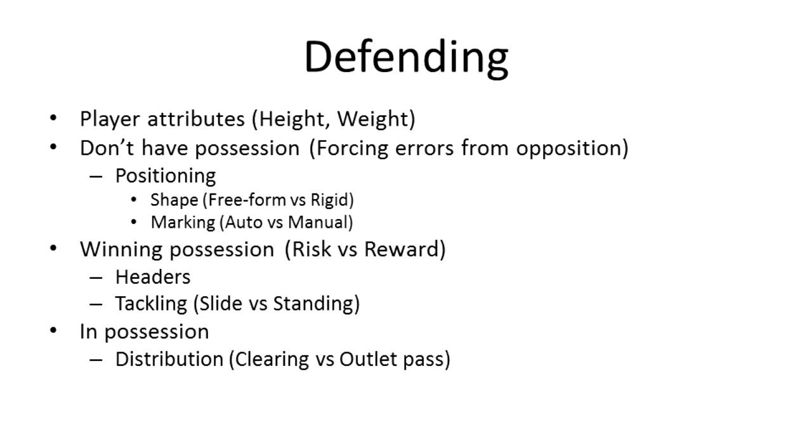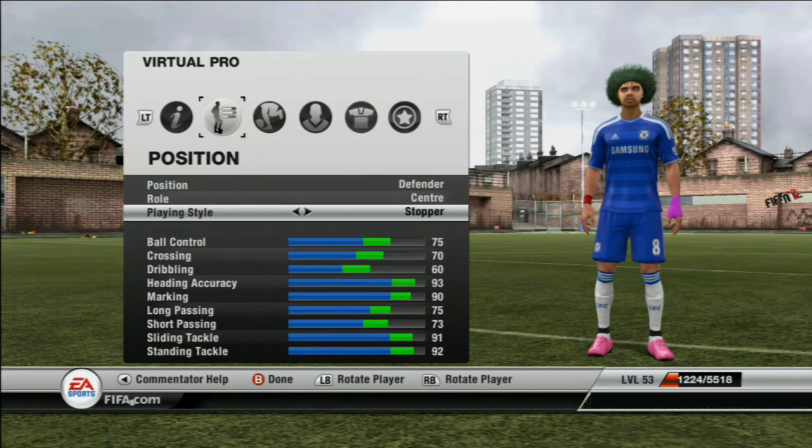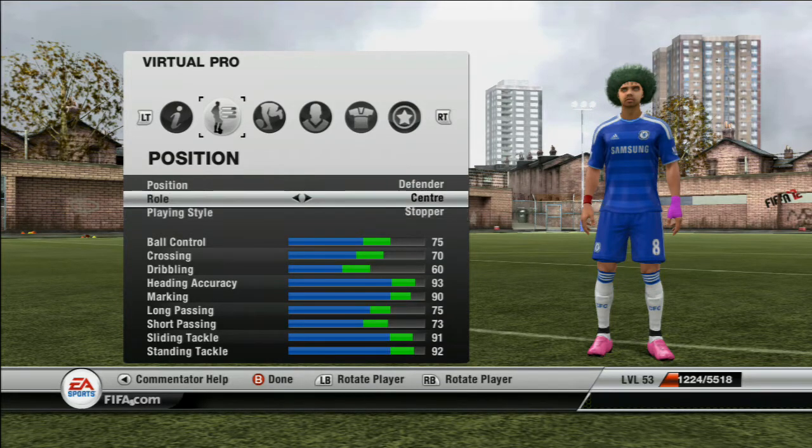In this video, things I'm going to talk about are player attributes, what to do when you don't have possession or when you want to win possession, and all the trade-offs you have to make. The first thing we'll start with is actually setting up your character so you can be a much better defender.